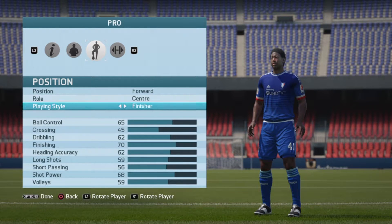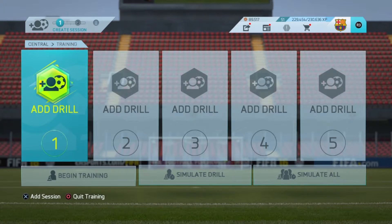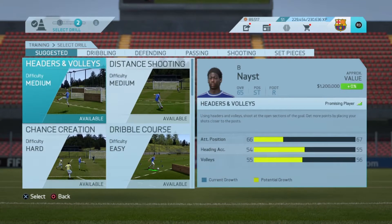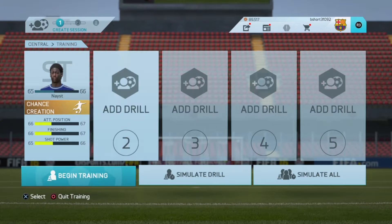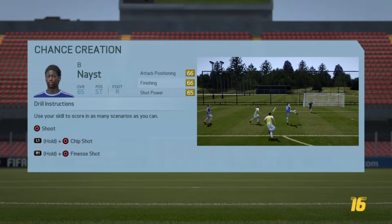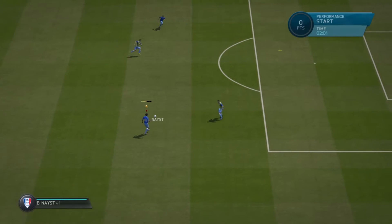Coming in at number three, they need to give you some physical training. You can improve technical stats in training, but why not speed, strength, etc.? They could have a weightlifting mini-game or sprint drills, because right now you can lift all your other statistics through training but you still have to grind to get things like speed, stamina, and strength up the old-fashioned way of leveling up your player statistics.